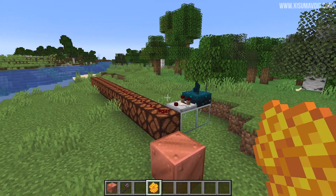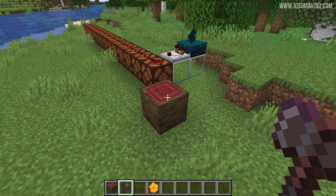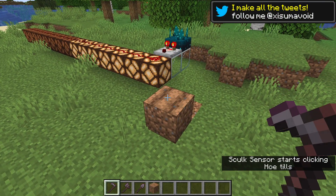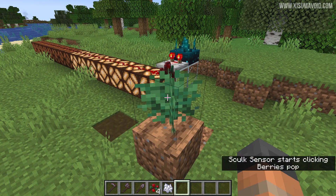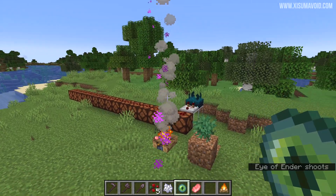There are other new events for the sculk sensor too, like waxing a block, then stripping it, and stripping a log of its bark — all three of those were signal strength 7. There is also the act of tilling dirt, turning grass into a path, harvesting a fully grown berry bush, and placing food onto a campfire — all of those are signal strength 7.